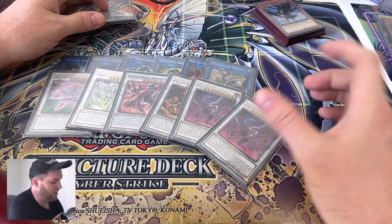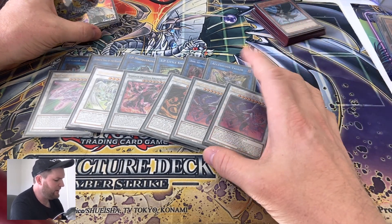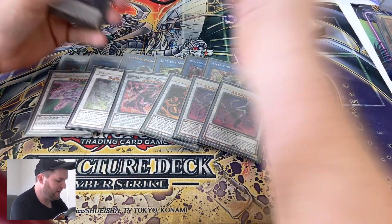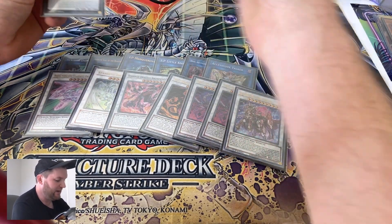I almost considered running the Swordsoul level ten — Chengying — as well, but I was pretty happy running two Dispater.